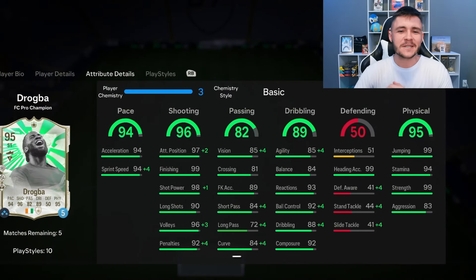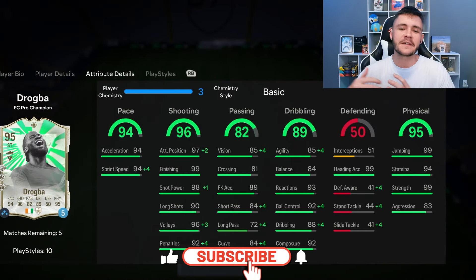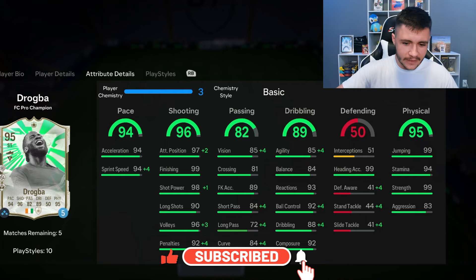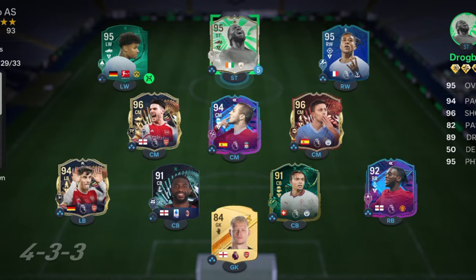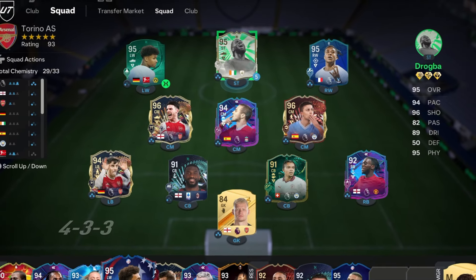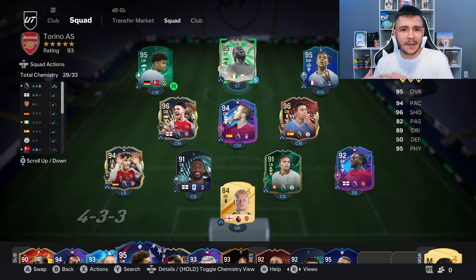If you guys enjoy these FC24 player reviews, go ahead and leave a like on today's video and also consider subscribing to the channel if you are new — it would be greatly appreciated. This is the team we're going to be using in Foot Champions to test out the new Drogba card. We're going to be playing him at the striker position in the 4-3-2-1 formation. So without further ado, let's jump into game number one and see how good this card really is.